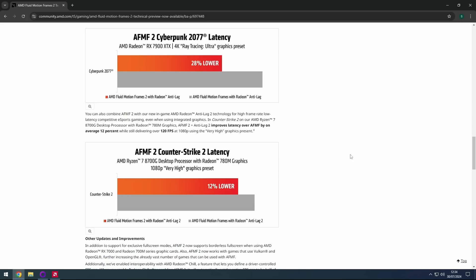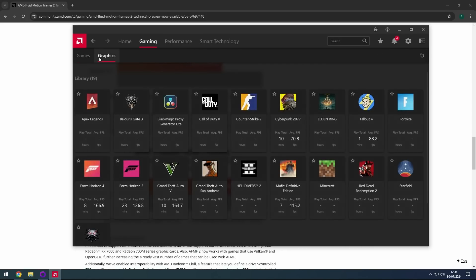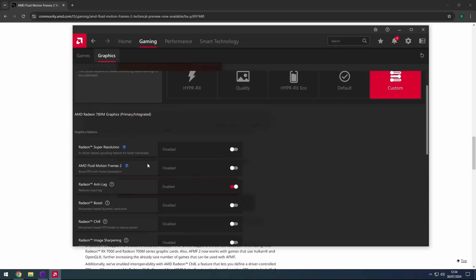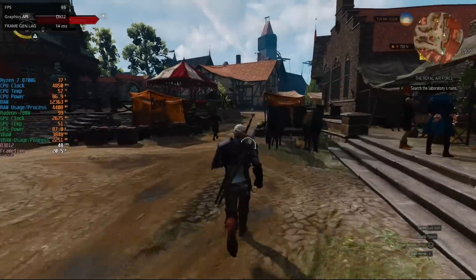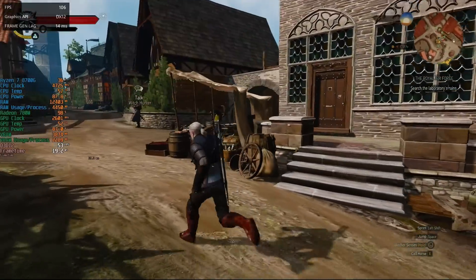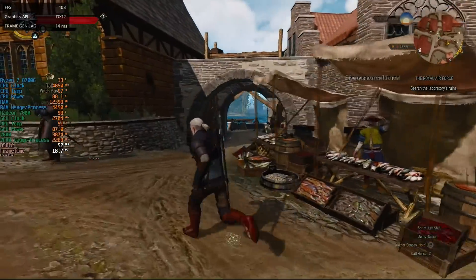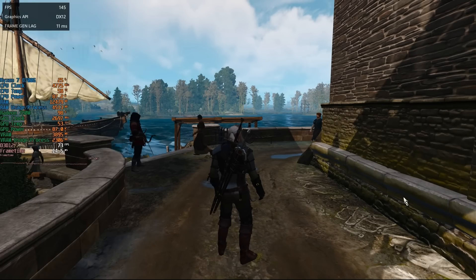I'd still probably avoid using frame gen with fast-paced online competitive titles, and the guide within the Radeon software says as much. It also says it's best suited to games running at over 60 FPS to begin with. The 780M iGPU can't always manage this, and enabling AFMF2 in a game running at say 45 FPS might feel a little choppy. I felt a little motion sick in The Witcher 3, at least until I enabled FSR as well to increase that base FPS to close to 60.